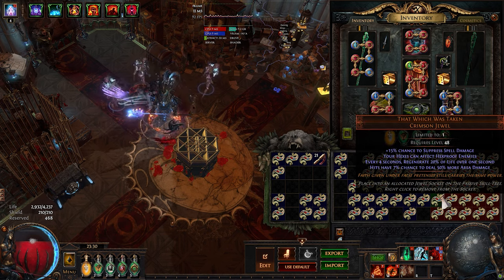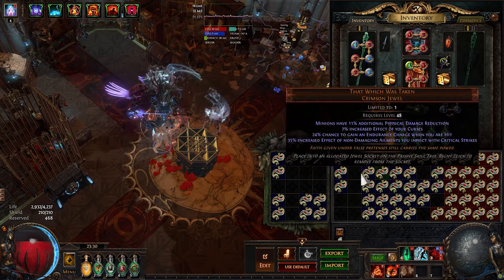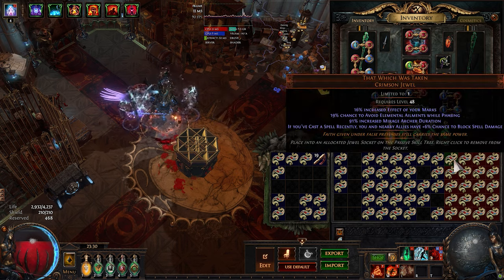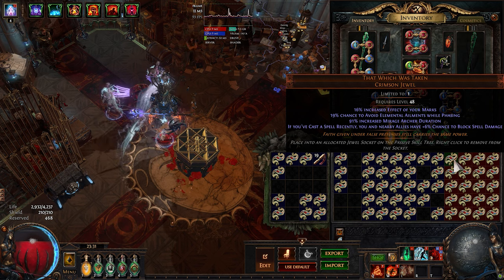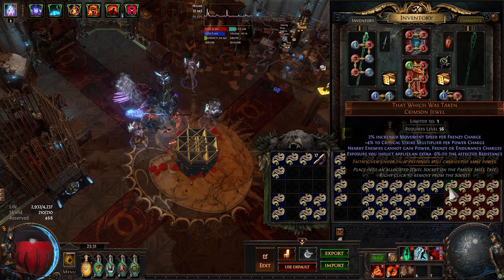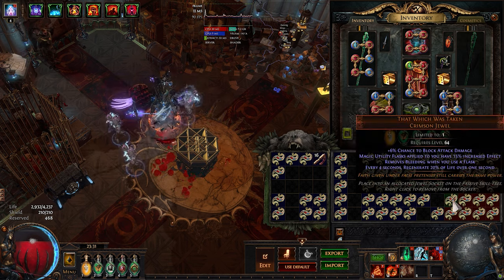Spell Suppress with Hexes Can Affect Hexproof, and it also has a chance to deal more area damage. Minimum Power and Endurance Charges — probably not sellable. Extra damage with Onslaught could probably sell. Crit Multi and Exposure. 17 to go — come on, extra projectile.